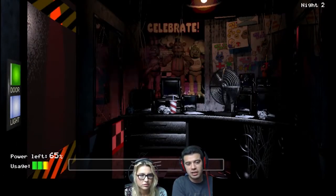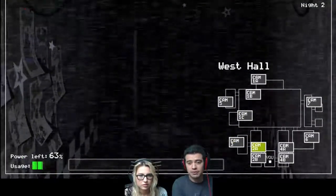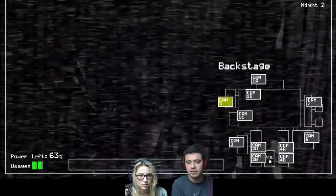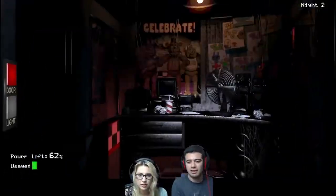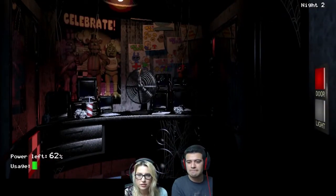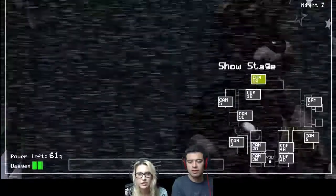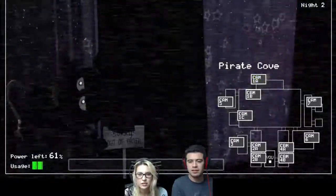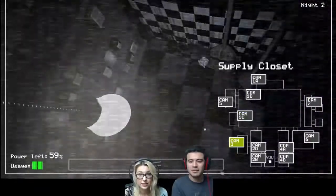So he's gone. Check the other cameras. Where's the chicken? Try to find her. Is that the chicken? No, that's Bonnie. That's the chicken. So everyone's not in their spot. He's in his spot at 1C — check 1C. Foxy wants to come out. I can see that. I want to live.